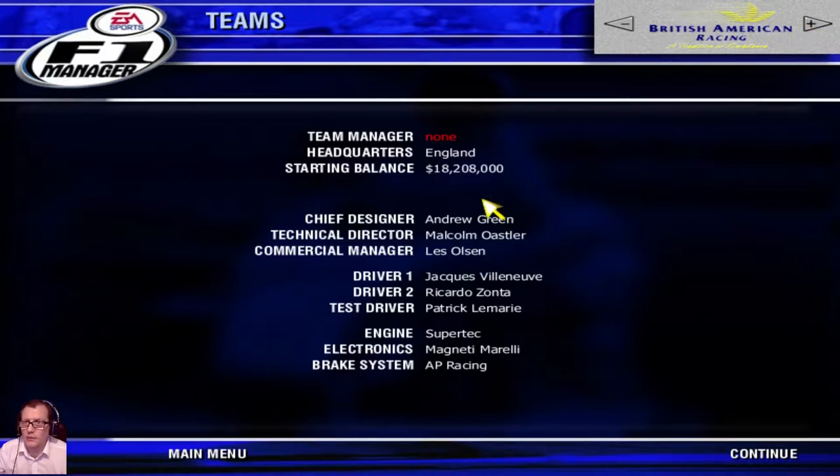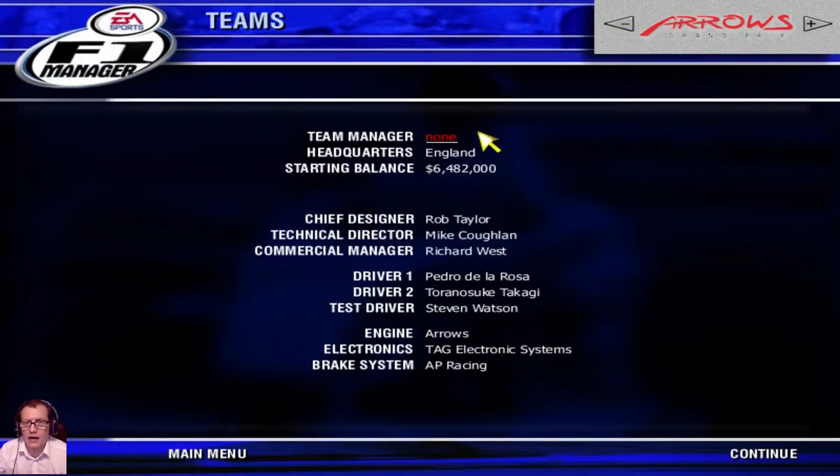Next is British American Racing. Chief designer is Andrew Green, technical director Malcolm Ostler, commercial director Les Olison. Drivers are Jacques Villeneuve as number one and Riccardo Zonta as number two, with Patrick Lemoyne as test driver. Engine is a Supertec, electronics are Magneti Marelli, and braking is AP Racing again. They're based in England with 18 million to spend.